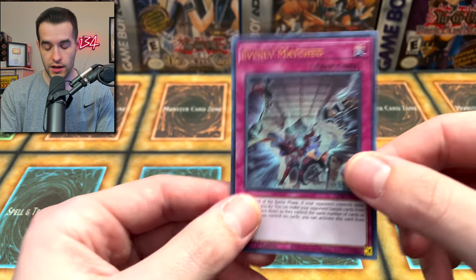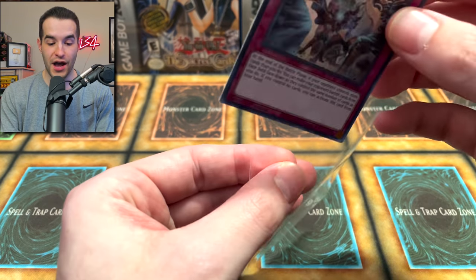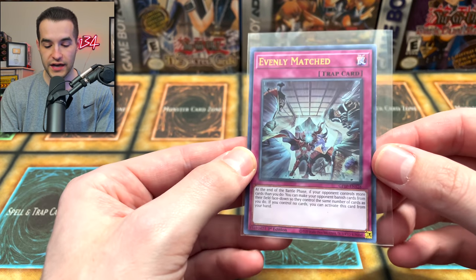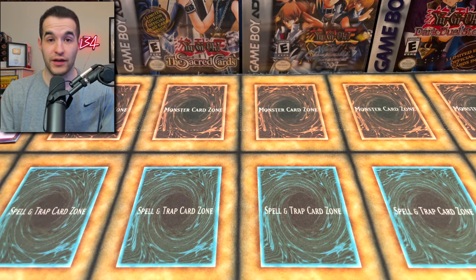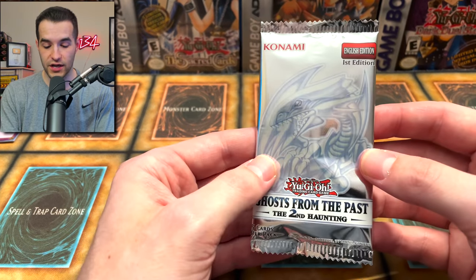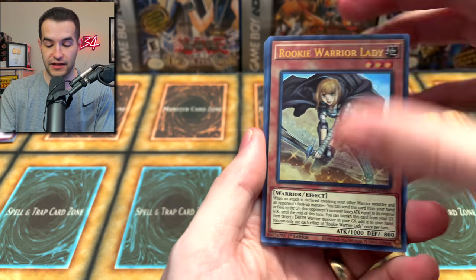Ghost from the Past 1 has Evenly Matched, which is a very expensive card — a good start for Ghost from the Past 1. You guys can win this card. And if we pull a Dark Magician, that card's still like $500 or $600, so that could win it for them as well. I really don't know what's going to win, but Evenly Matched is definitely a good start.